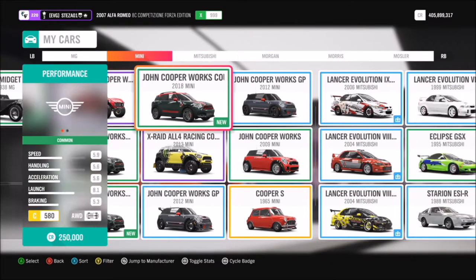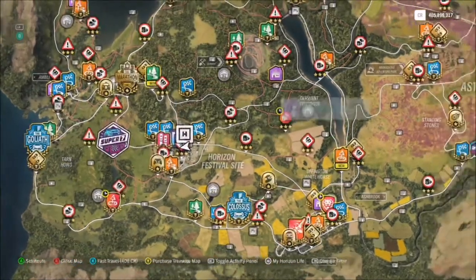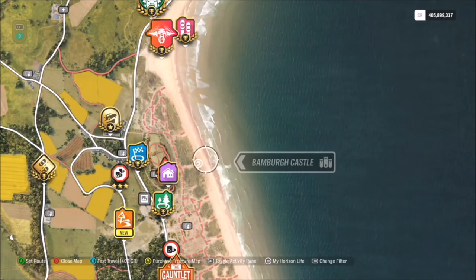For those of you who don't know the actual location of Bamba Castle: starting off at the Horizon Festival, you just go to the far right and then up towards the middle, and you'll see a little sign pointing towards Bamba Castle, which is of course a purchasable property.